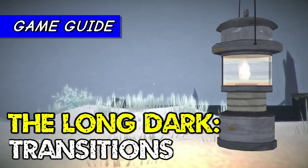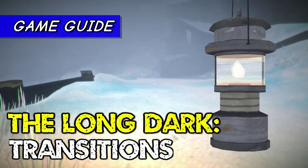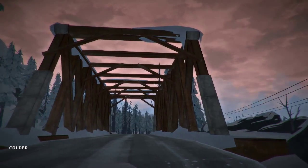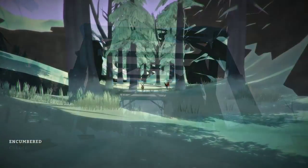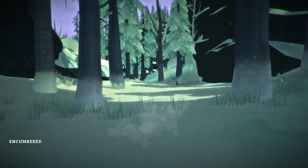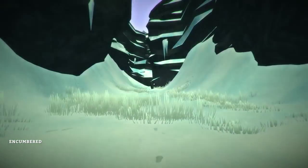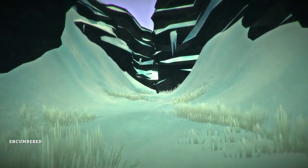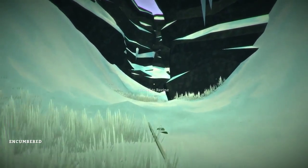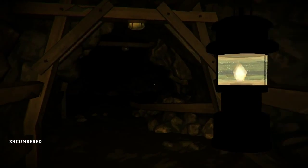Welcome to another game guide for The Long Dark by RandomizeUser. If you've seen a previous video of mine, you'll know how to find and unlock the entrance to Pleasant Valley. However, since then they've expanded the transition areas between all regions of The Long Dark map, so now it's a bit more complicated. Today I'm going to show you how to do those transitions, which is the new expanded ravine and the abandoned mine.